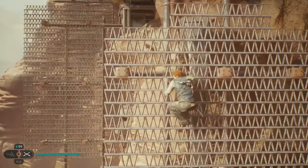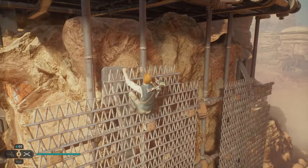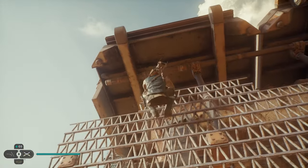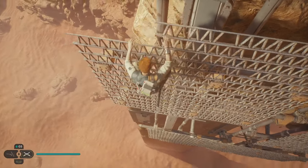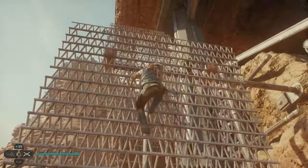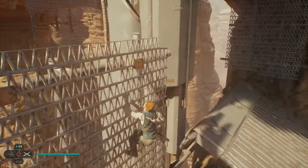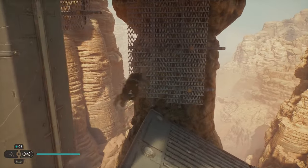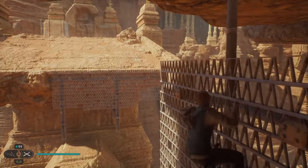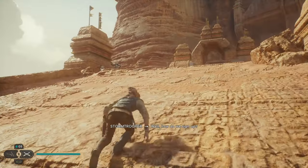We're going to head over to this now. I thought I knew where I was going but now I'm not sure. It looks like I want to go over there. Okay, this doesn't seem right — I feel like I'm going to die trying to do this, but I'm going to try it. It works, it just didn't seem right. Up to that, and then up over to this, then jump, double jump, dash over to that. Jump, double jump, dash — make it across.